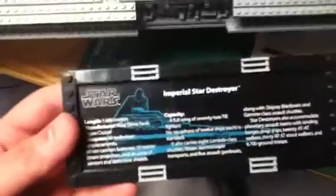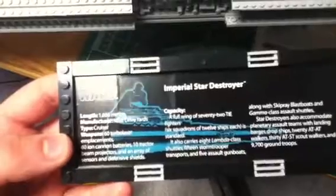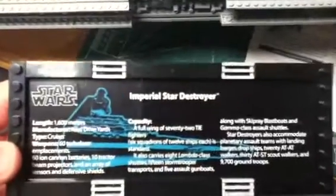Really nice set. You get a bunch of gray pieces, and there are some blue ones on the inside. You also get this cool little Imperial Star Destroyer stand that comes with it. It tells you the length, manufacturer, and more Star Wars stuff.